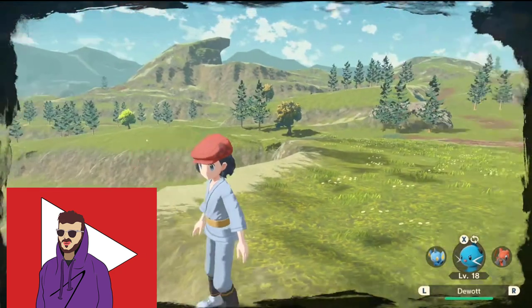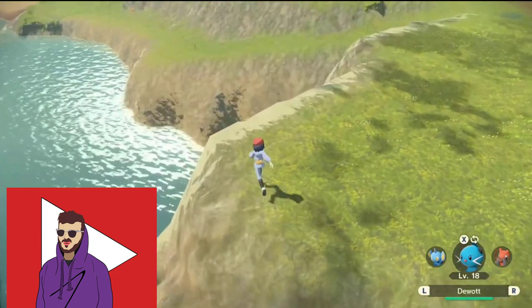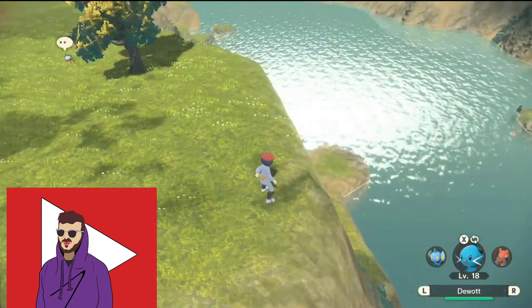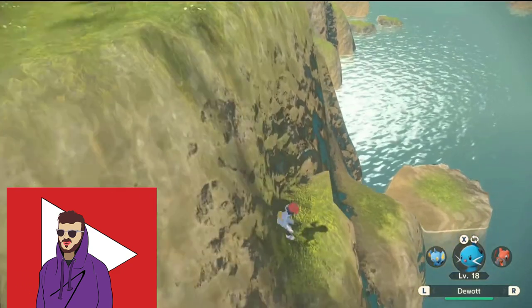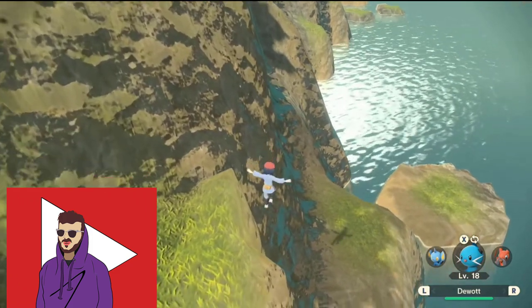It's actually really funny that this even works. If you look down there, you'll notice it's a really high drop off. But you can slowly jump down little ledge by little ledge and there's a small island right down there. Magikarp spawns right off of that island. There are actually a couple of places where you can do this, but I thought this one was the best because it was really easy to just jump down here.